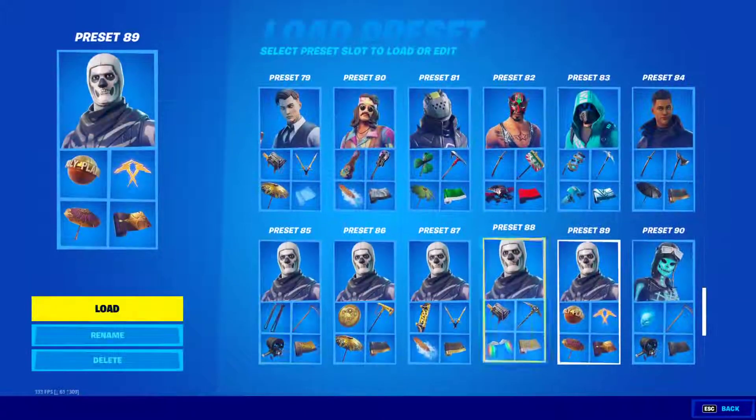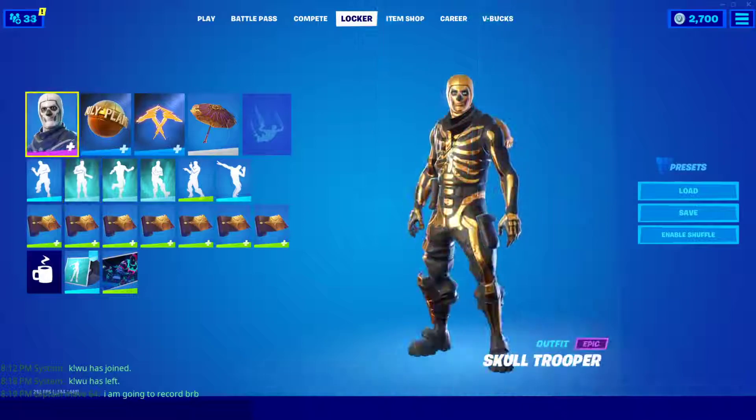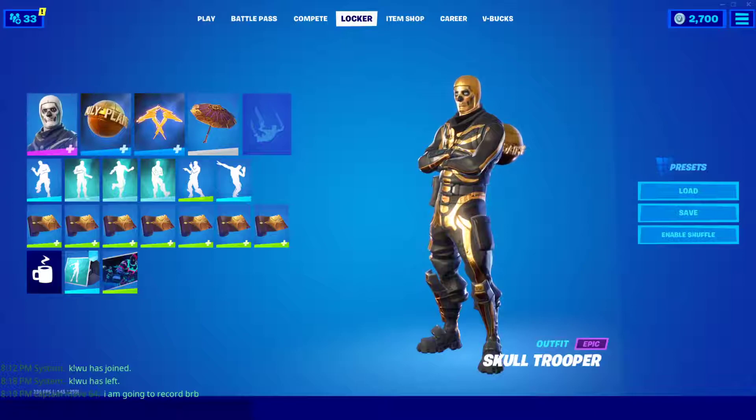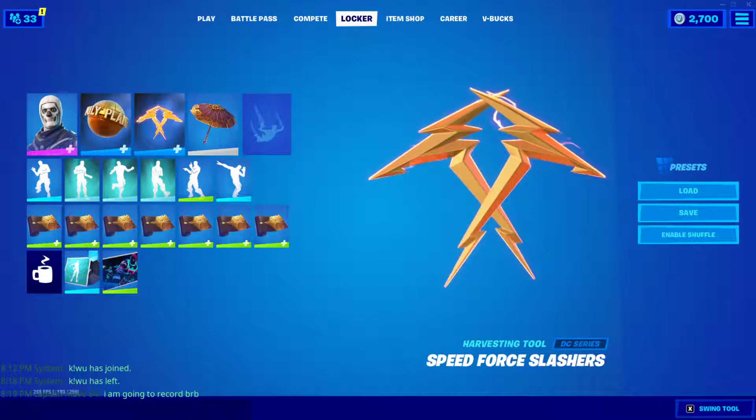That about does it for all the combos with the golden Skull Trooper, guys. If you enjoyed the video, a like and subscribe would be great. If you have your own combo for the golden Skull Trooper, comment down below and you might get pinned. Use code CaMaxes when picking anything up in the item shop. See you guys in the next one!